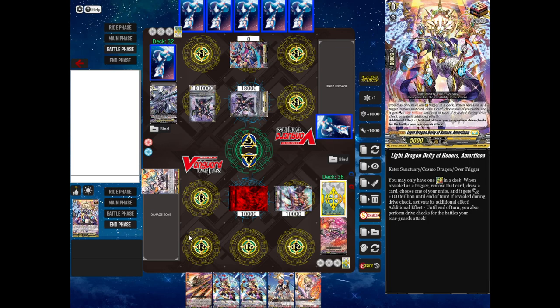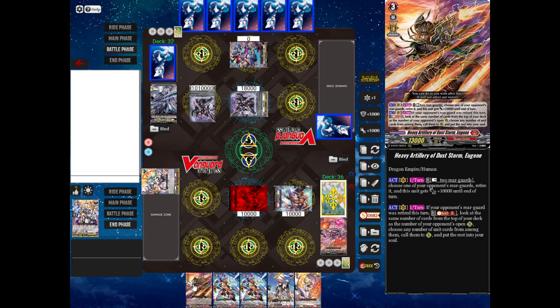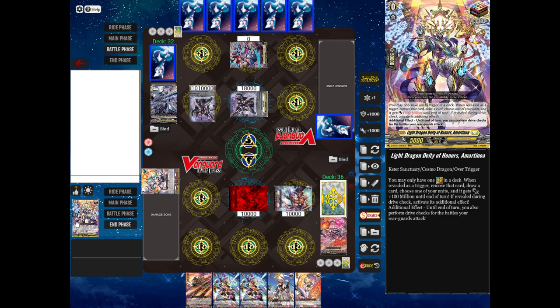By the way, I should note: you have to build a deck composed of 50 cards and they all have to be from the same nation. All of my cards are Dragon Empire; all of my opponent's cards are Keter Sanctuary. Every nation has an Over Trigger with a unique additional effect. The Keter Sanctuary Over Trigger says that all your rearguards also perform drive checks. So my opponent drew and gave 100 million power to somebody.